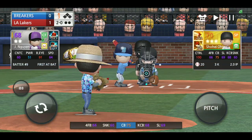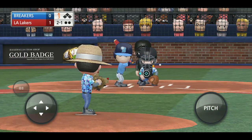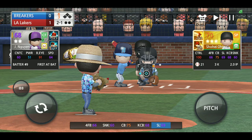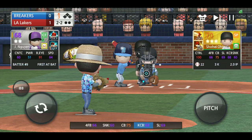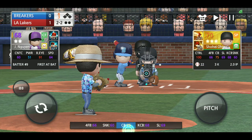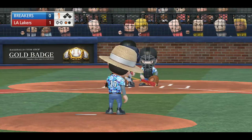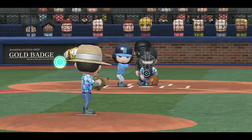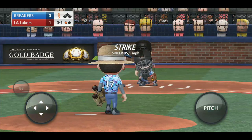Also situationally, if it's a 2-0 count or an 0-2 count, maybe you want to try to throw something outside or in the dirt, see if they'll swing at it. Now, I don't know how sophisticated the batting AI is in this game. We have no idea if the pitch type, the location, the speed actually has any effect on the opposing batters.